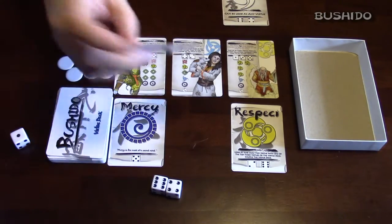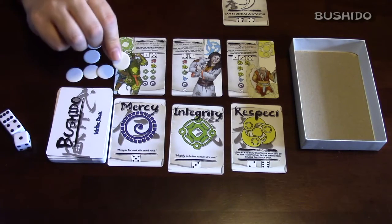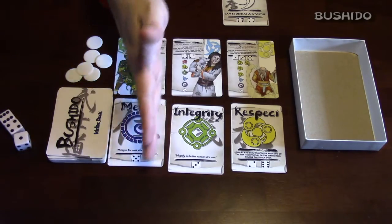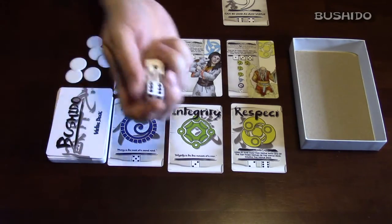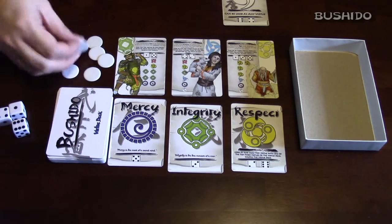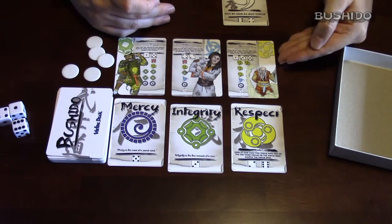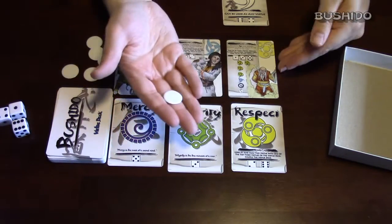Focus tokens are gained a couple of ways: one Daimyo not currently out will give you a focus token if you contribute a die to his ability; if you ever have to refill all three cards in the dojo at the end of your turn, you get a focus token; or if you roll triples when rolling all three dice on your turn, you also get a focus token. Focus tokens can be used to reroll any one die, which is really handy, especially if you're trying to hit something like a Daimyo who requires three dice.